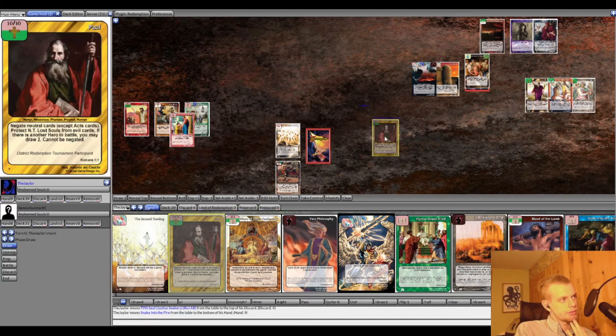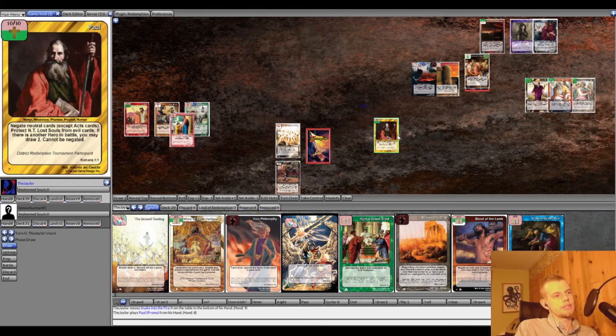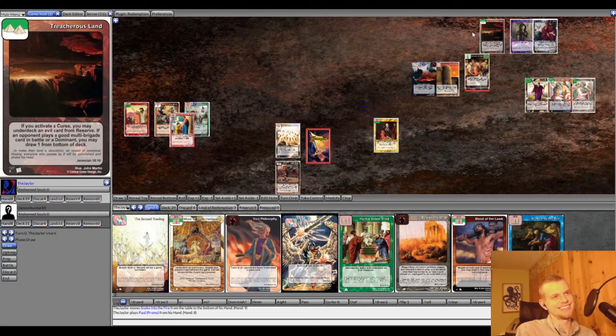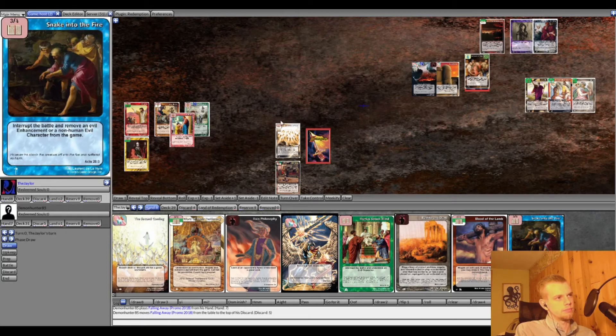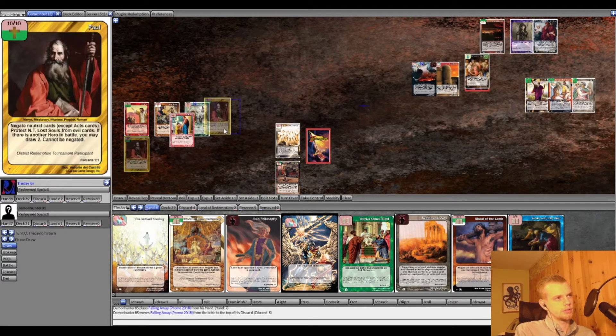Jayden puts down Philemon and plays Fifth Seal on Justin Martyr, then fetches Snake into the Fire from his deck. He makes a rescue attempt with Paul, who negates Treacherous Land — they joke about Paul negating neutral cards and whether Treacherous Land has an Acts reference. Jayden plays Falling Away to convert the black evil character and passes to Rob.